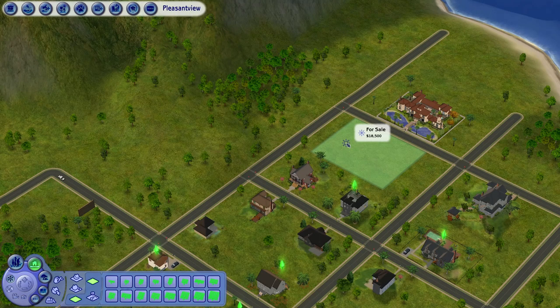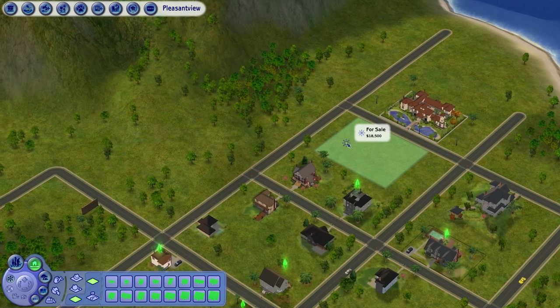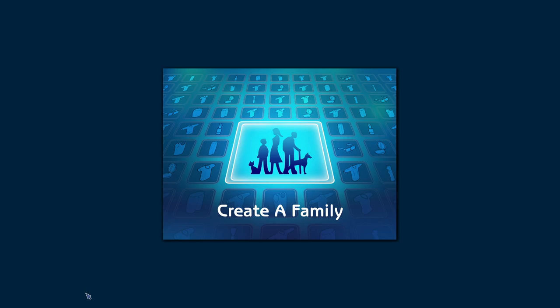After you place your 5x6 lot, you'll notice there's only $1,500 simoleons your Sim can spend. We'll get to that in a minute, but first I have to make a Sim. I'm heading over to Create a New Family and we'll go over making a Sim and what you need to do.